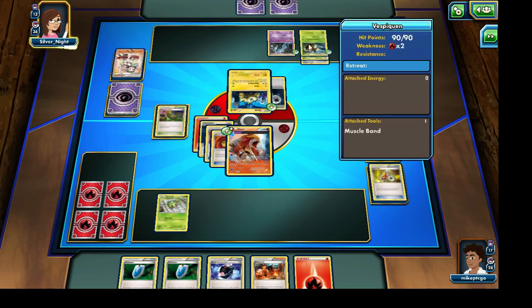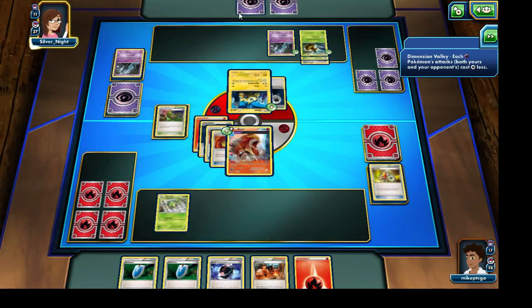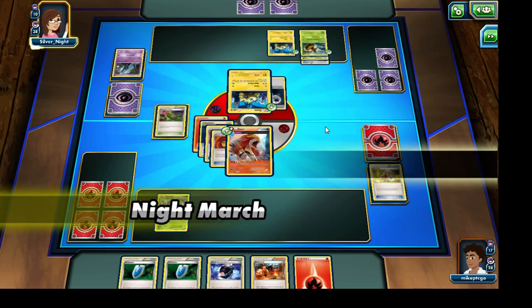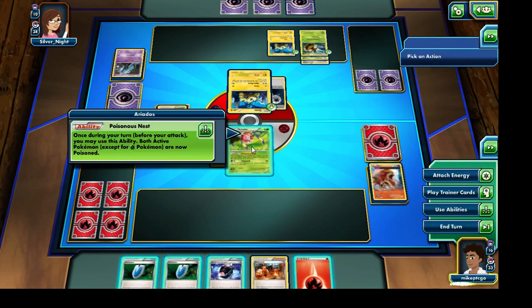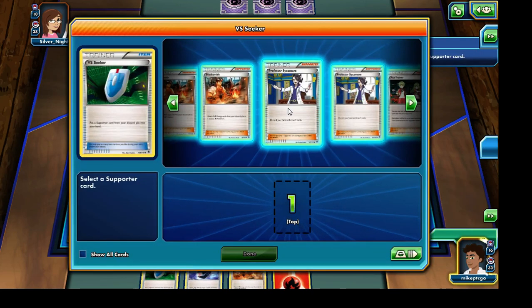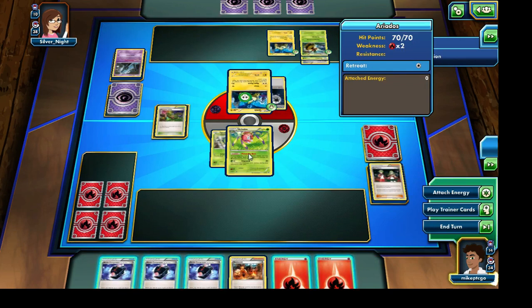That Vespiquen has absolutely no retreat cost. I'm thinking our opponent probably has one more Double Colorless Energy in their hand when they made use of the Teammates card. So I think what I'd like to make use of during our next turn is the Ace Trainer — I know our opponent doesn't have a whole lot of cards in their hand, but I think it can at the very least sort of disrupt their strategy. So I'm going to go and bring out the Ariados temporarily. Let's go and make use of the Poisonous Nest. I definitely think using the Ace Trainer would be the best option right now — again, things aren't looking all that great for us, but I think we can still make a comeback.